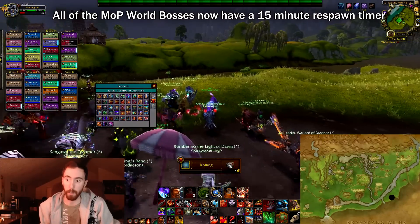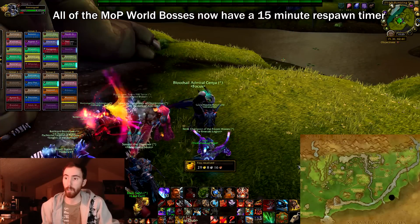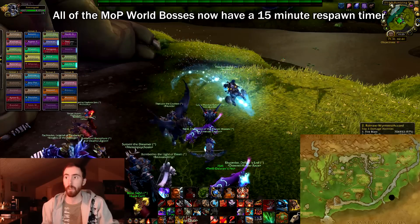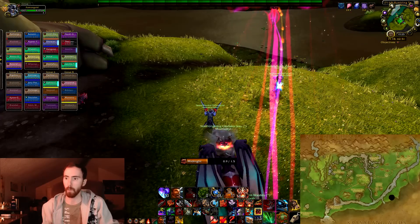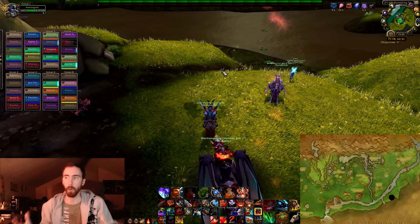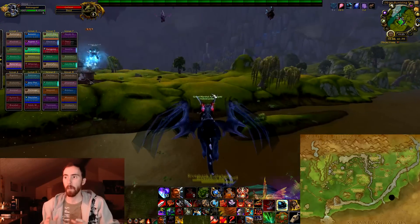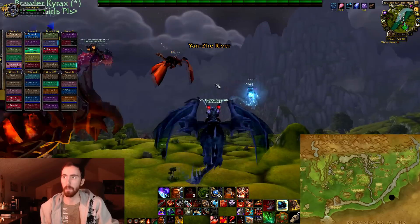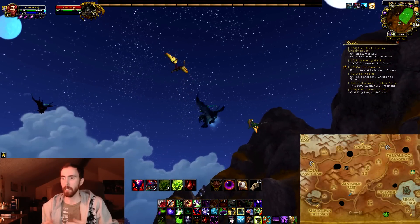Galleon is the first boss you have to fight. He's very easy to find — he's right at the bottom of the Valley of the Four Winds, in a big open area, and you'll see it on the bottom of the map. All these bosses do a slash yell whenever they spawn, so make sure you have your game sound on if you're tabbed out waiting for them to respawn. They'll emote when they appear.